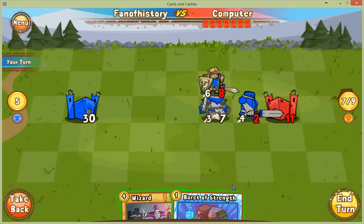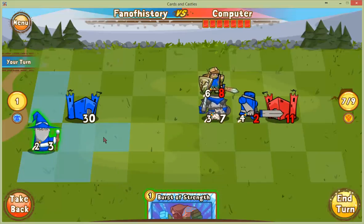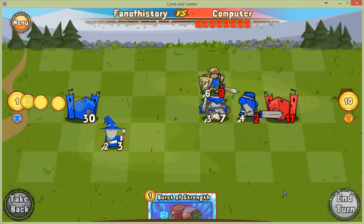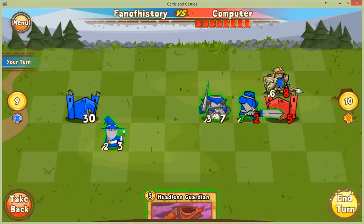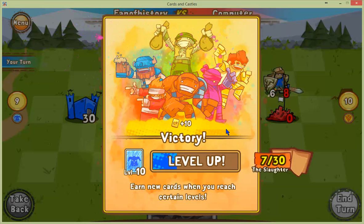He's standing in the way, so I better go down here instead. I feel like I'm wasting movement, but I should be able to finish that castle next turn. I don't really know how many cards he has — he can't have this many. Move him up, strike, burst of strength.